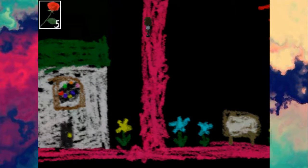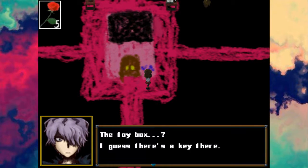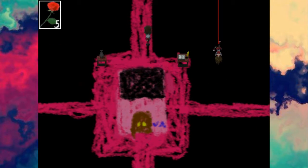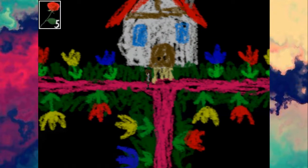There's a pink building somewhere — okay, here it is. The pink key is always kept in the toy box. There's a key there, so let's find it. We can go up. That's locked. This area's huge!